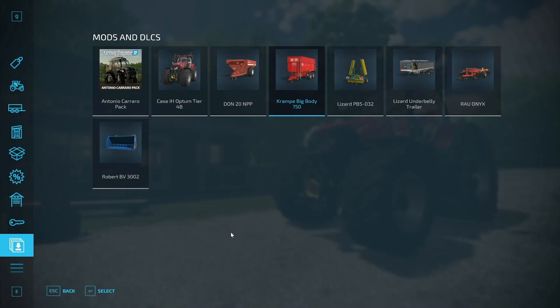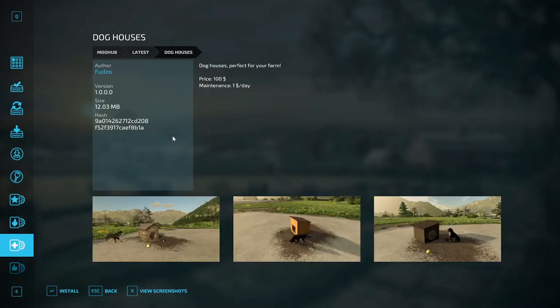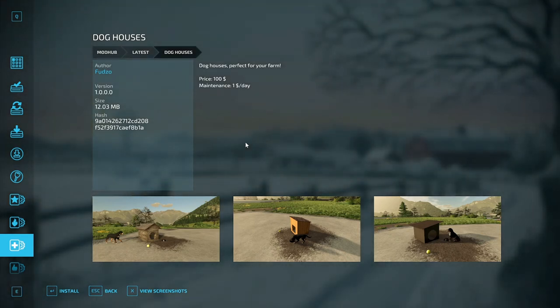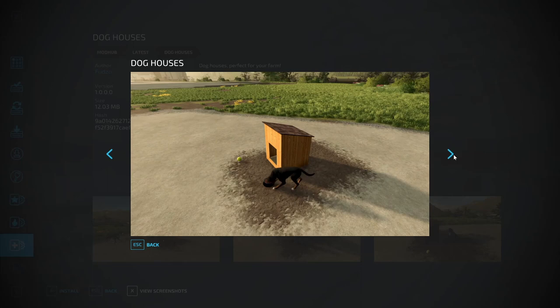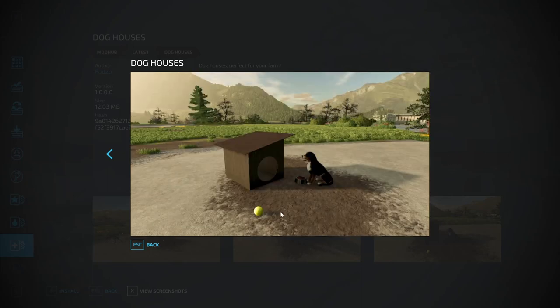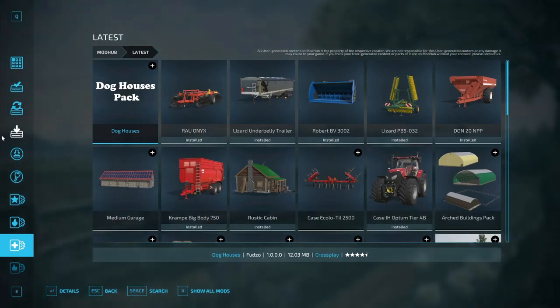Now let's take a look at the placeables. First up, the Dog Houses Pack by Fudzo - you get a new selection of dog houses, perfect for your farm. Price is $100, maintenance is $1 per day. Very cute and radiant!